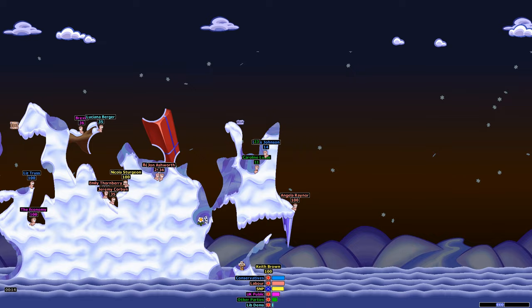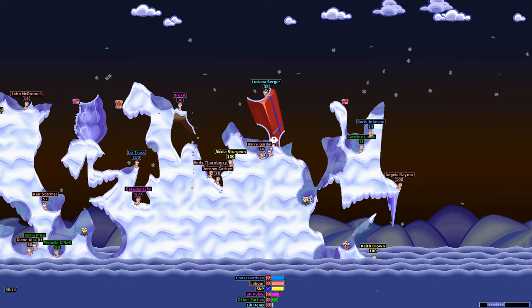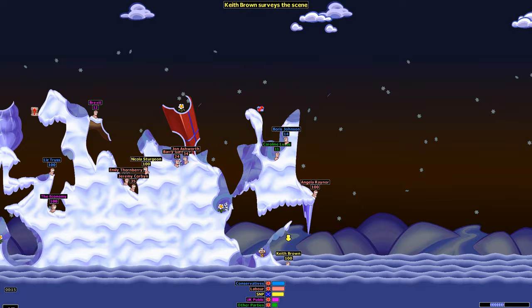Back over to Labour — John Ashworth, Shadow Health Secretary — going for Luciana Berger and Brexit. I think they were going for the Lib Dems right there. Big fight for many seats between Labour and the Lib Dems, not too surprising. And that was it — the Lib Dems are out. The first to be eliminated.